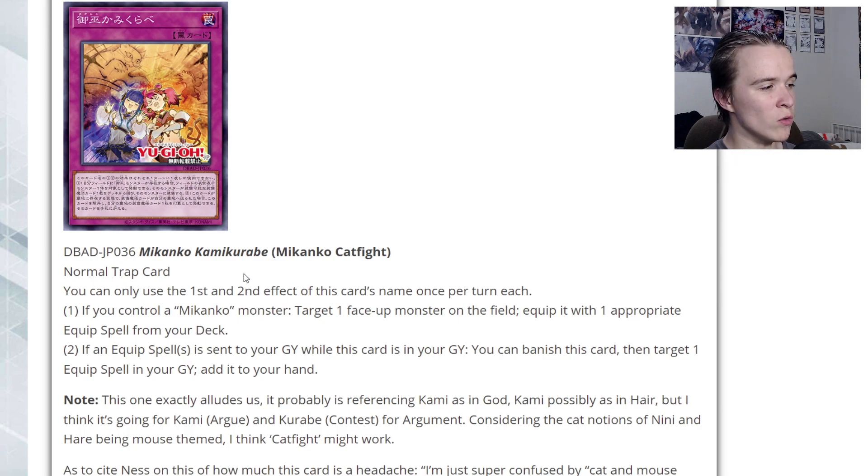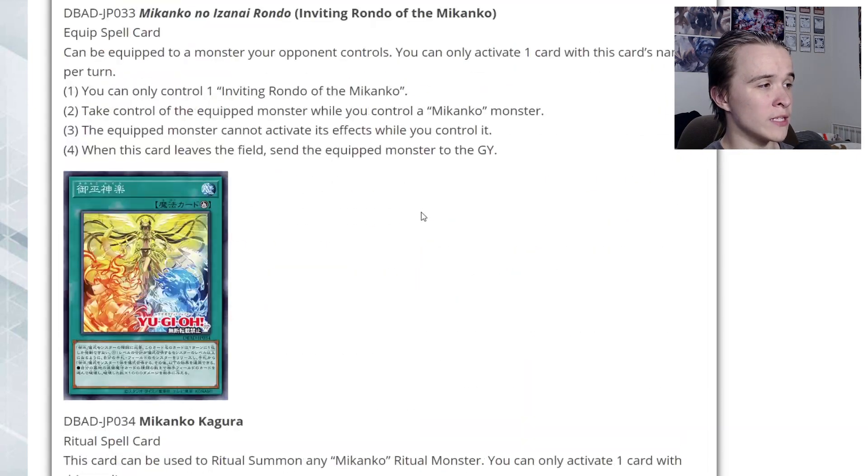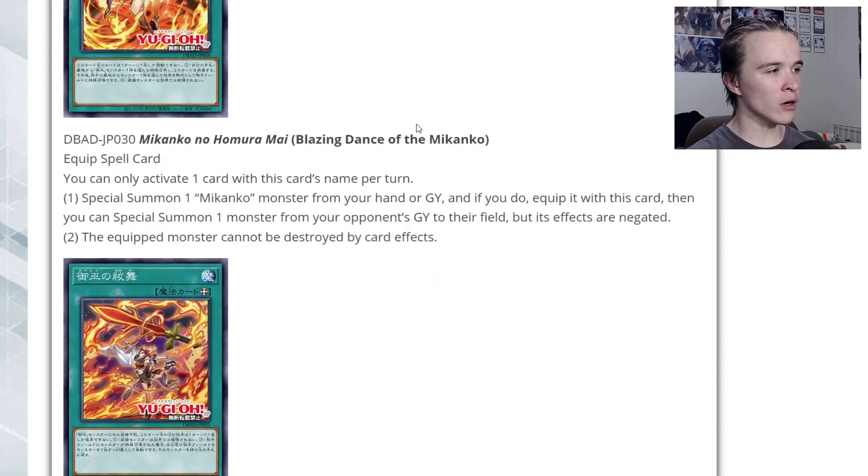Finally: Makanko Cat Fight. If you control a Makanko monster, target one face-up monster on the field and equip it with one appropriate equip spell from your deck — keep in mind you can also use Inviting Rondo on this. And if an equip spell is sent to your graveyard while this card is in your graveyard, you can banish this card to target one equip spell in your graveyard and add it to your hand. It's pretty decent recovery, and it can quick-effect give you a free Inviting Rondo.